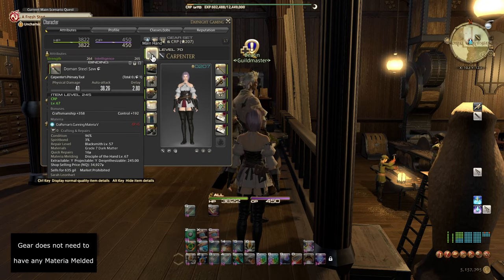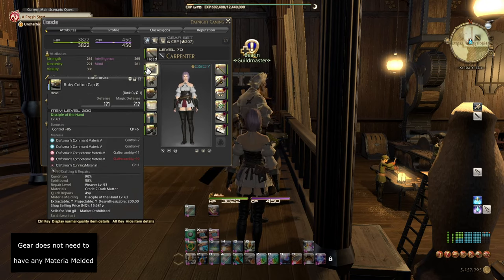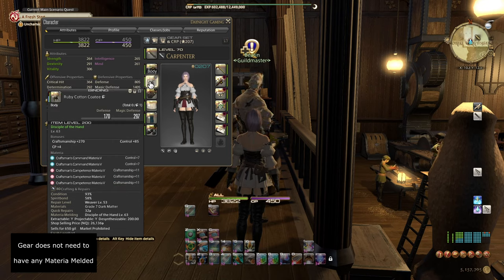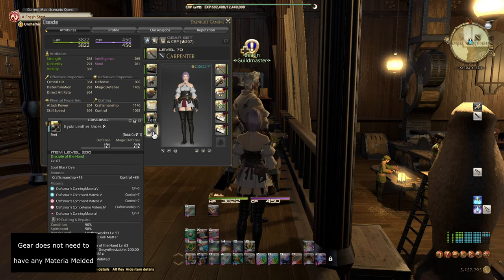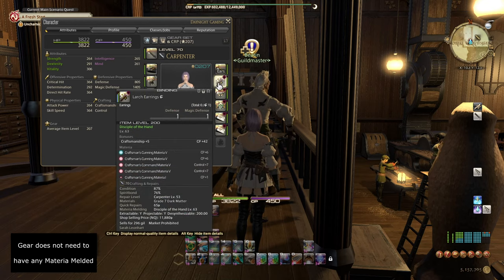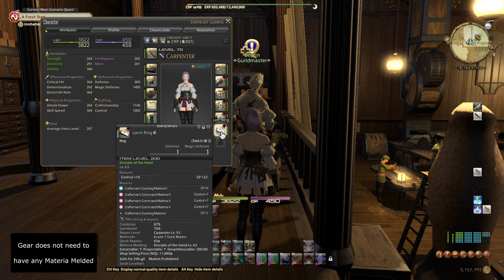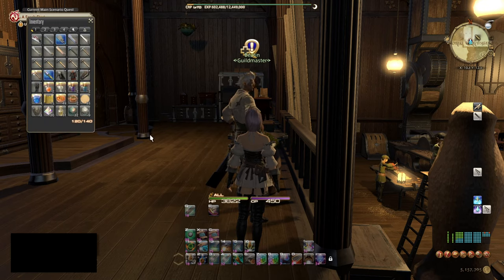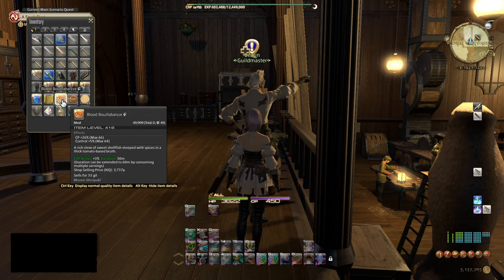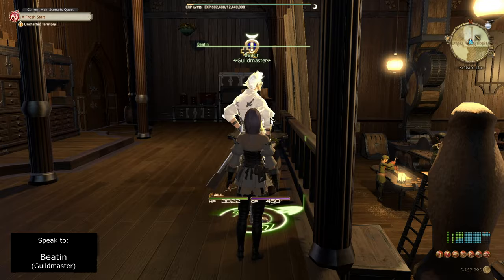Keep in mind that if the gear is not already melded you do not need to meld Materia into it, because we're going to be crafting recipes that are way under our level for this first section. If you do not already have gear, just purchase a decent amount that's level appropriate. You can eat high quality blood bowl based food and high quality cunning craftsman syrup to bring up your control and CP.